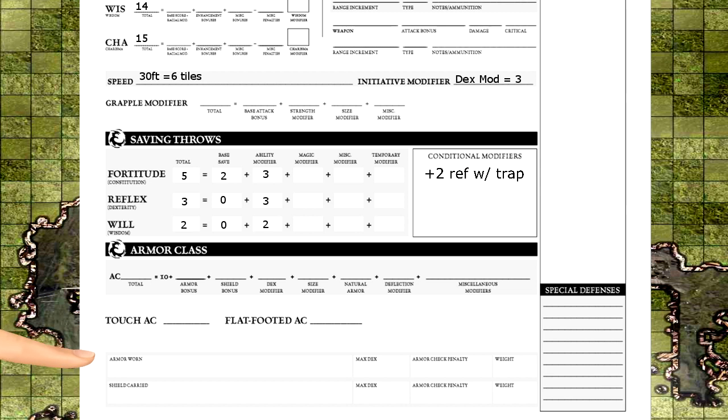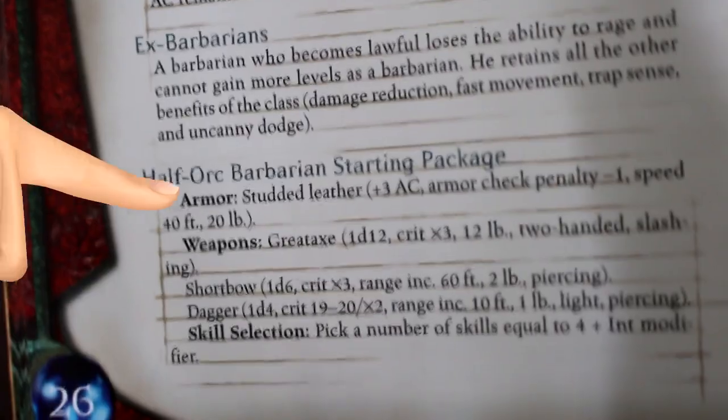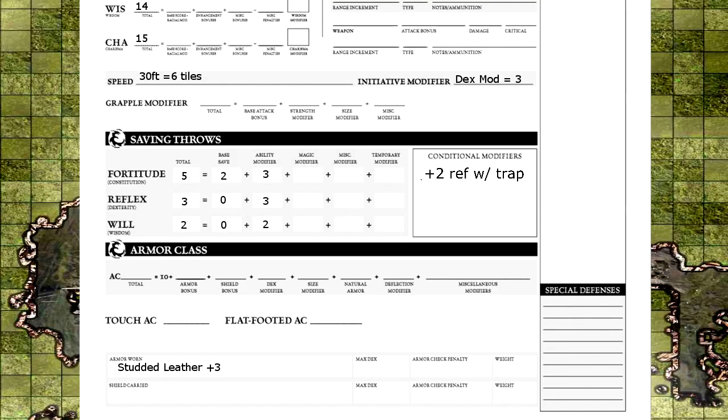For the armor class, I want to skip ahead to your actual armor. I took this studded leather from the starting package. It gives us a plus 3 to our armor class, but it also limits our dexterity modifier to plus 5, so while wearing this armor my dexterity bonus cannot exceed 5. It also has an armor check penalty of minus 1, which interferes with your skills that we'll get into later. Back up to our armor class, it wants our dex bonus and a bonus from our armor — both of them are 3 in this case, and that's all you need to worry about for now.